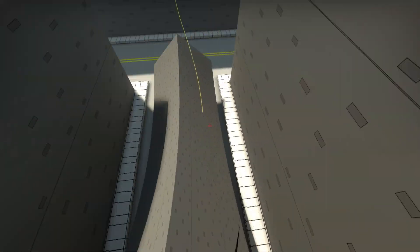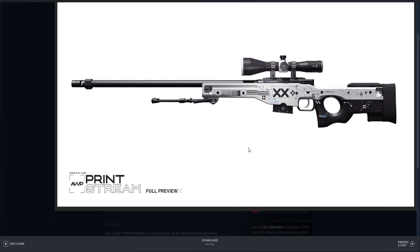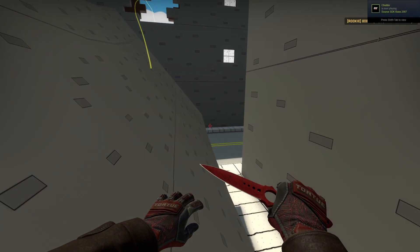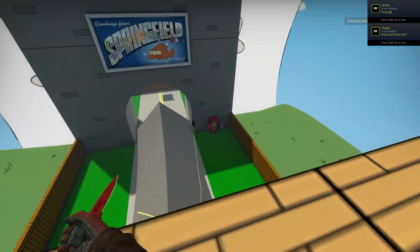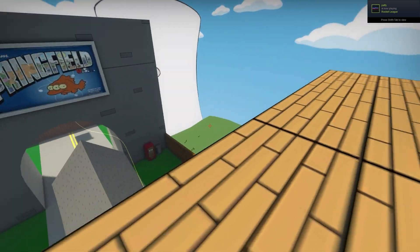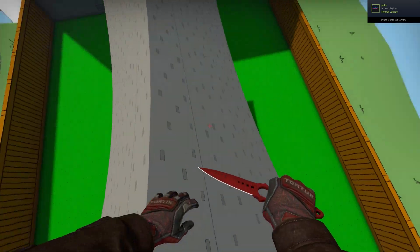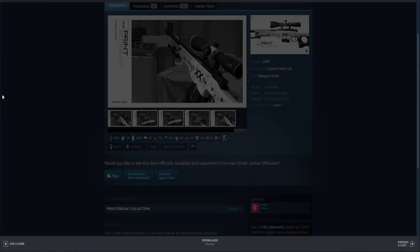Next up we have the AWP Printstream. You guys know the Deagle Printstream — well, this is the AWP version. And in my opinion, I think this would probably be one of the best AWPs in the game. It's kind of like an off-white AWP, basically just black and white with some pearlescent effect and a couple different colors. It's an amazing design, and I'm almost confident that they're going to add this to the game eventually, because they've released multiple Neo-Noirs, Asimovs, and Hyperbeasts. Since the Printstream is a really popular Deagle, I don't see why they wouldn't add the AWP version.